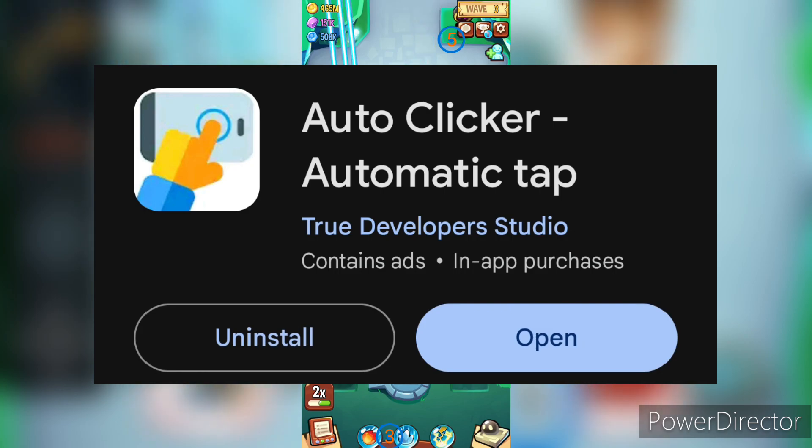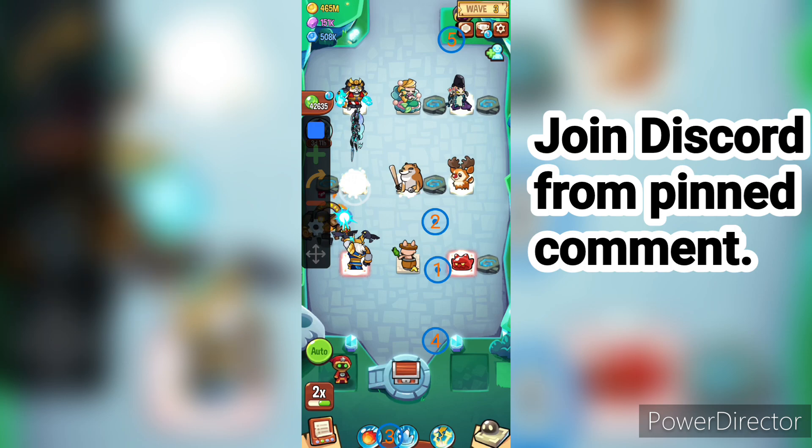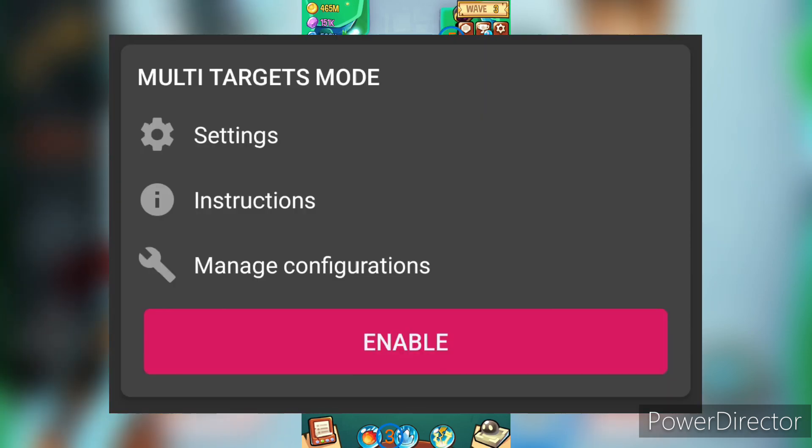For this setup, you first need this auto-clicking app — I like this one. Then give it the permissions it asks for, and then enable multi-target mode.